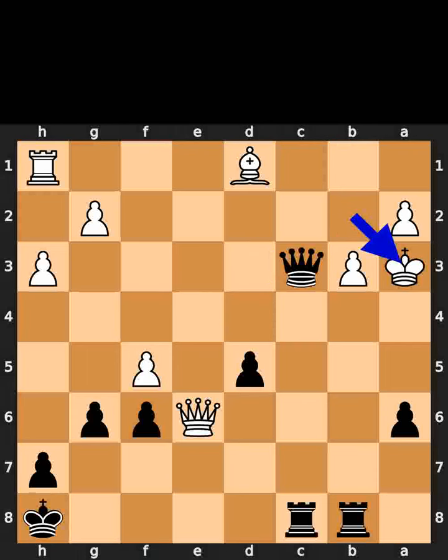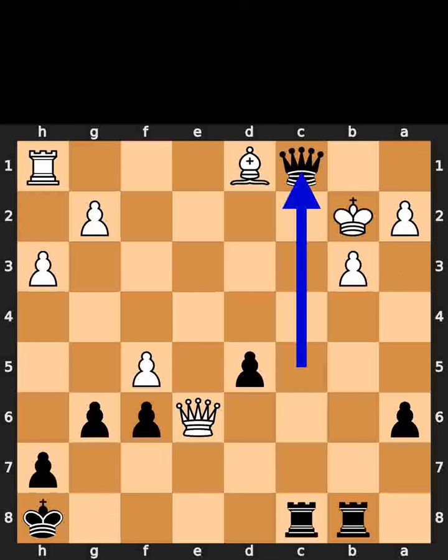White plays king to a3. Black plays queen to c5, check. White plays king to b2. Black plays queen to c1, checkmate.